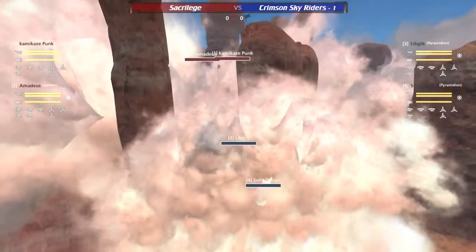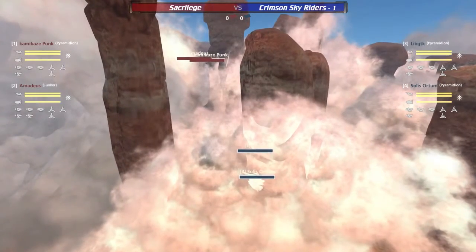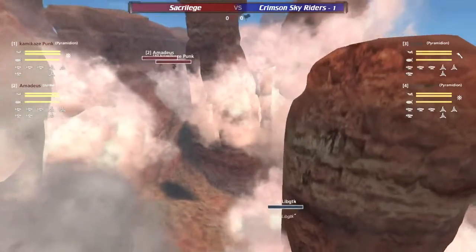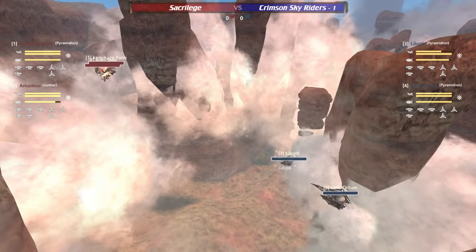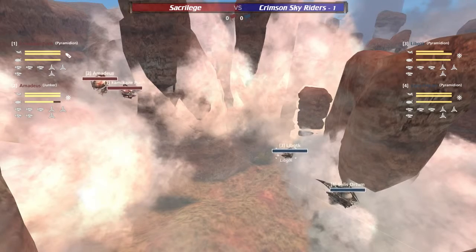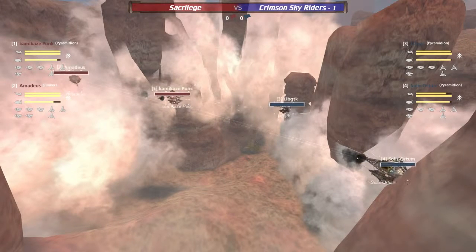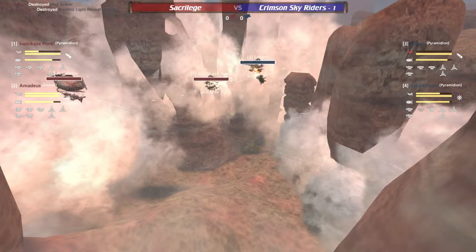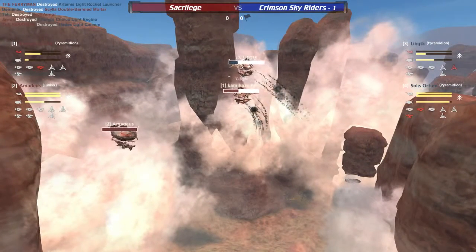Solace Orton not moving back into the clouds — this is actually not all that great for the Riders. They're barely far apart; if Sacrilege comes around the edge right now they will catch Lib GTK all on its own. Oh — this is going to be very bad for Lib! But they seem to know where they're coming from — it's Solace Orton just managing to get there in time, so it'll be a full 2v2 instead of that 2v1 situation. The Kamikaze Punk going straight for Lib with that gat mortar.